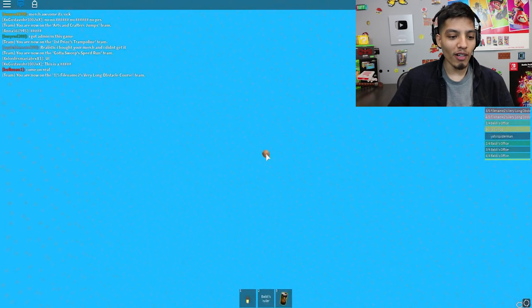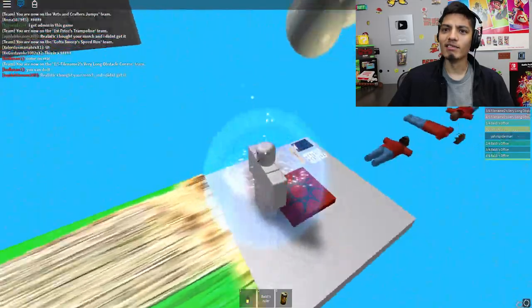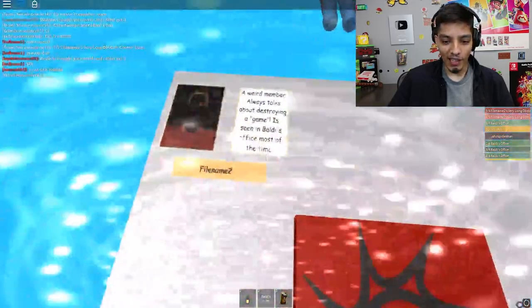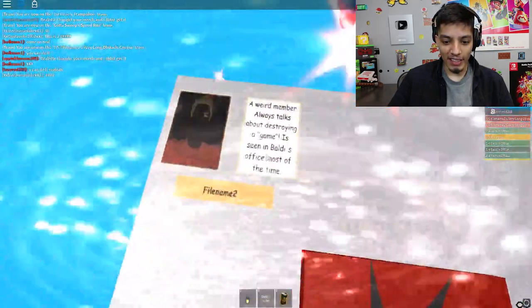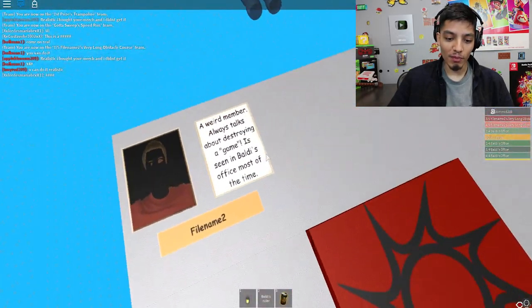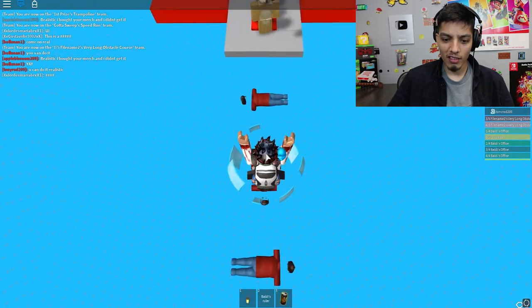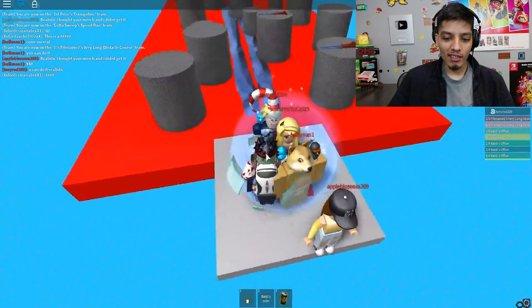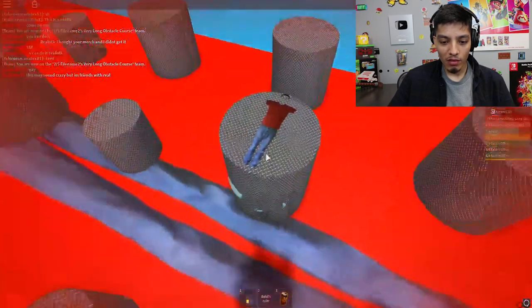We made it! File Name: 'a weird member, always talks about destroying the game, missing in Baldy's office most of the time.' So this guy seems to be a friend of Baldy's, but he's not — that's the guy when you beat the game, like you do the Easter egg. Let's get out of here — rest in peace to them!